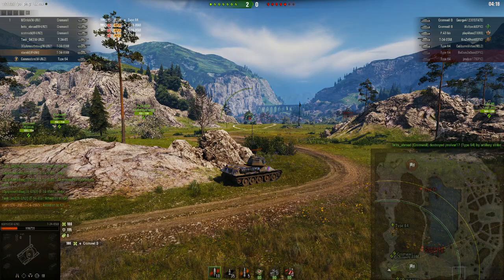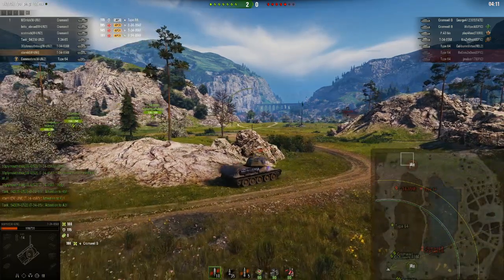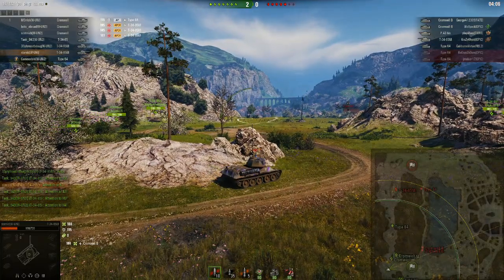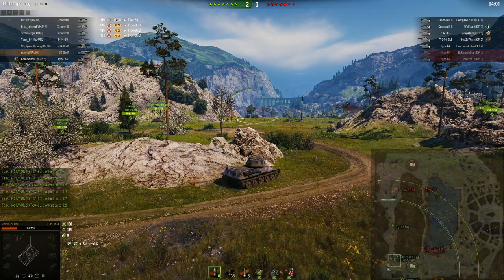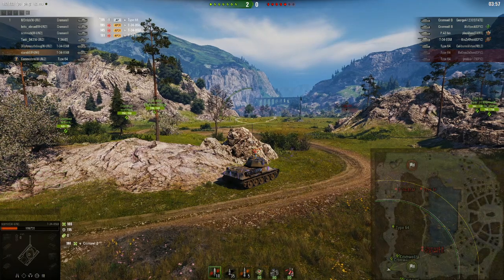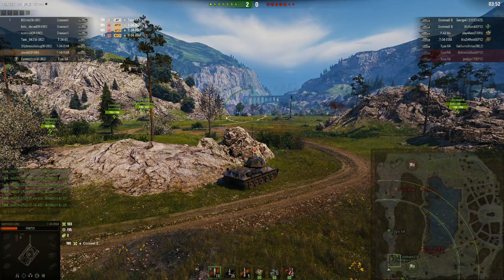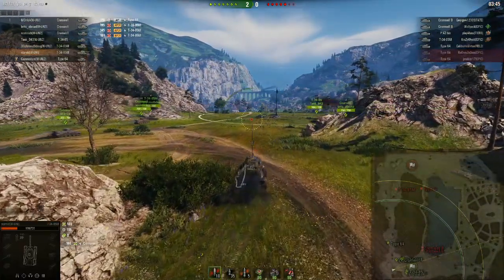Now we're up by two tanks. They still have most of their firepower left but we still have most of our speed. The tank that was down near K-6/7 area has come all the way back around into the valley. We're calling our Type 64 back and want to get ready to push on what we think are the two Cromwells — that's an overmatch, especially with the 30-45 on the left and being up by two tanks. The Type is back far enough so we decide to go.